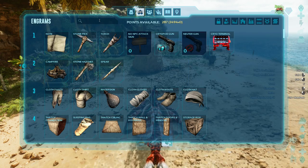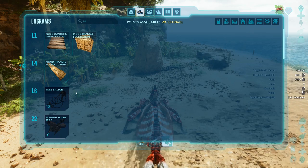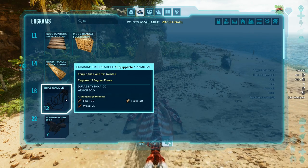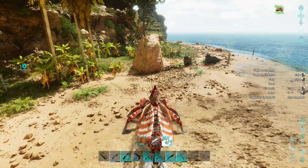In order to ride it, you will need to craft a saddle. Let me bring this up to show you what level you need to be able to craft the saddle and the resources it requires. To craft the saddle, you will need to be level 16 and you will need 80 fibers, 25 wood, and 140 hide. So not that expensive to craft at all.